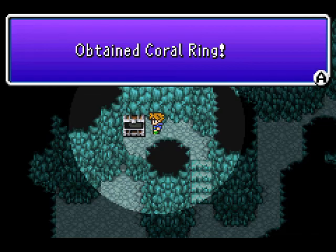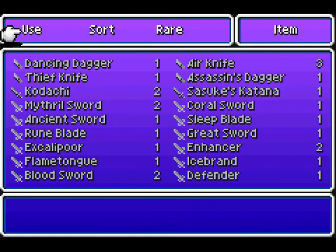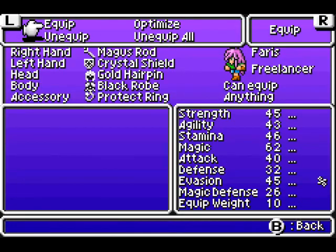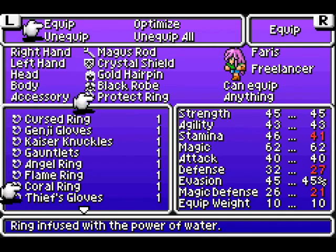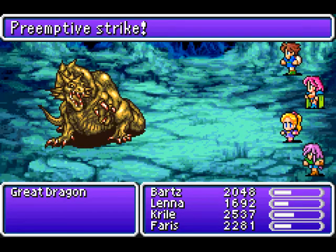Coral ring. That absorbed lightning, right? Or did it absorb water? Maybe it was weak against lightning? I don't remember — the rings in this game are weird. Except for the protect ring, which is awesome. Okay, it absorbs water. It's probably immune to fire and, more likely than not, weak against lightning. Which is kinda backwards, but whatever.